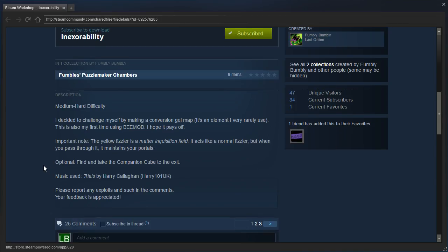Important note: the Yellow Fizzler is a matter inquisition field. It acts like a normal fizzler, but when you pass through it, it maintains your portals. Optional: find and take the Companion Cube to the exit. Music used: Trials by Harry Culligan. Please report any exploits in the comments. Your feedback is appreciated.